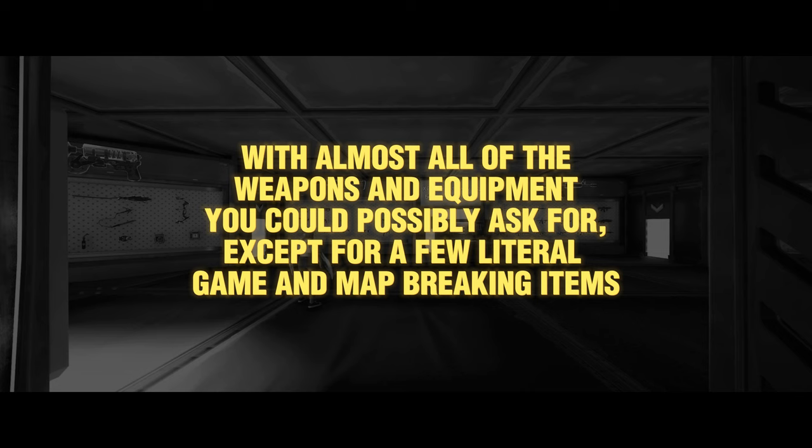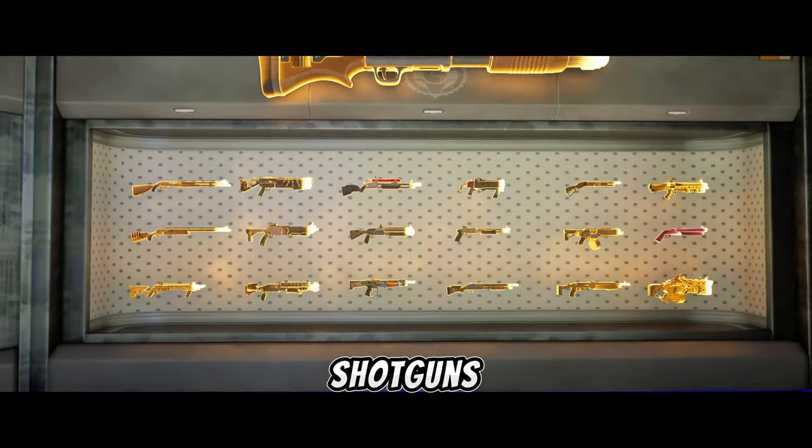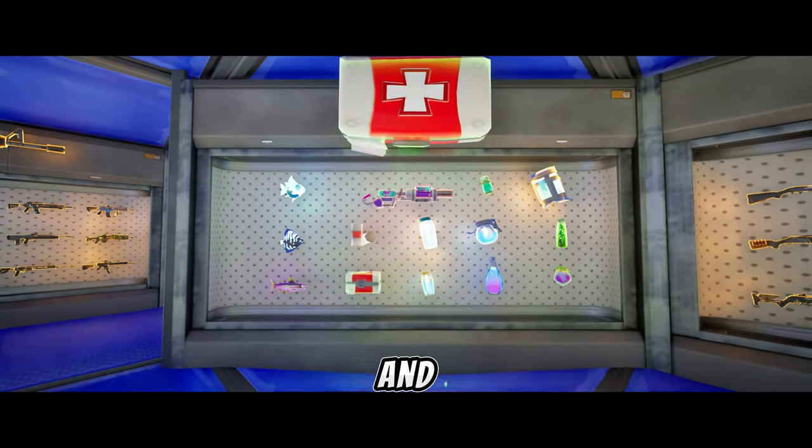Except for a few literal game and map breaking items. We have the SMGs, assault rifles and light machine guns, shotguns, snipers, DMRs and pistols, mobility and equipment, and healing items.